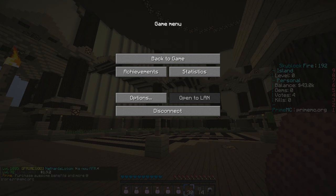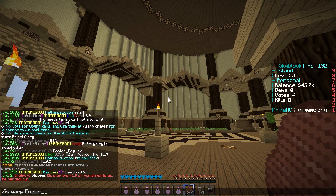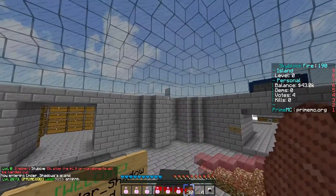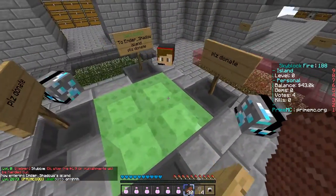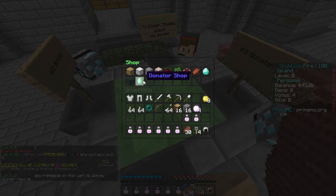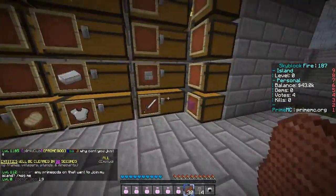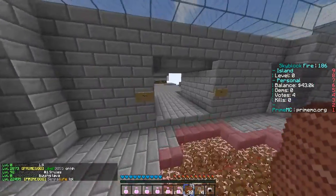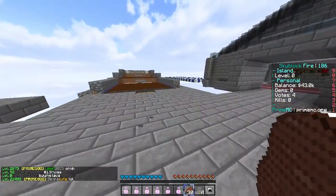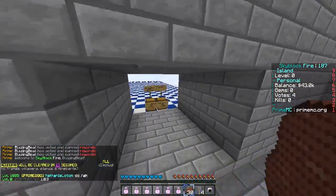We are going to visit some islands from the previous episode, episode 16. I'll go ahead and visit - you guys can comment your island down below. He has slime blocks - how much does slime block cost again? They cost a ton of money. Really cool island so far - he's got his storage areas over there, some other stuff, a cow spawner, sugar cane and wheat.